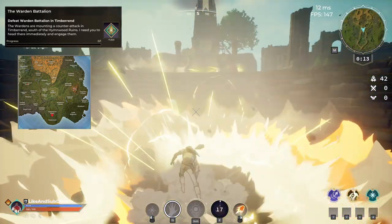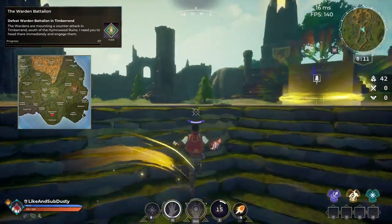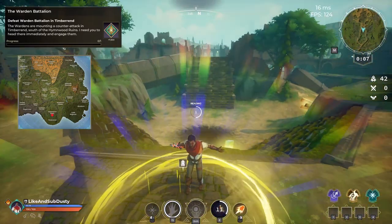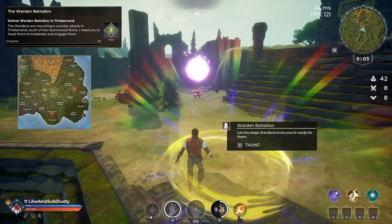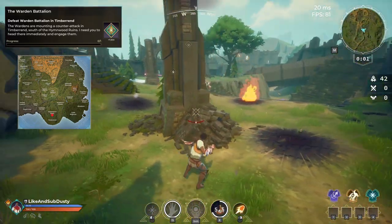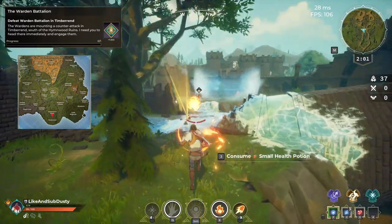The 30th quest, the Warden Battalion, says to defeat the Warden Battalion in Timberend. The actual location is in the south side of the Hemwood Ruins — you can activate it right here. All you have to do is taunt the Wardens and then defeat them all to finish the quest.